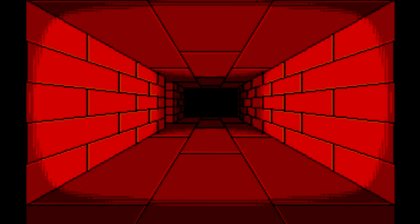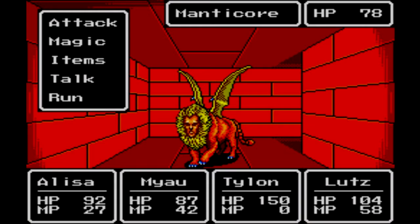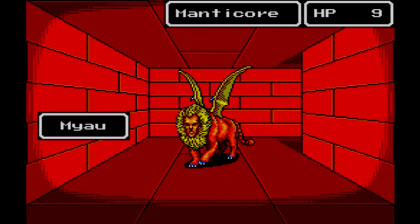I don't want to pick up the searchlight — you can stop trying to give me searchlights. So I made a right, and as a result I'm going to ignore the thing on the left and make a right here. Straight ahead is just a dead end. Probably not worth it, but if we follow this path all the way to the end, we can find a manticore waiting for us.